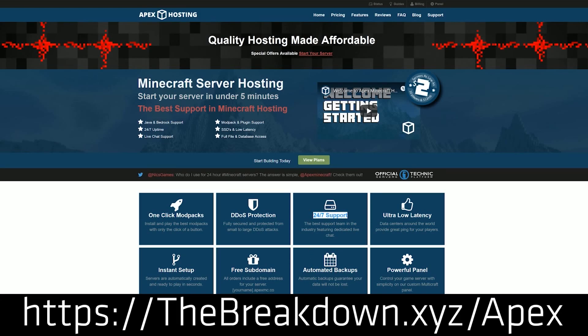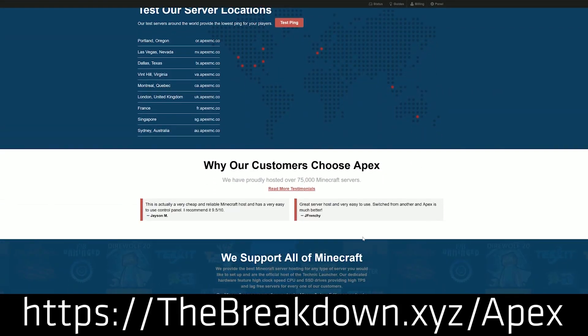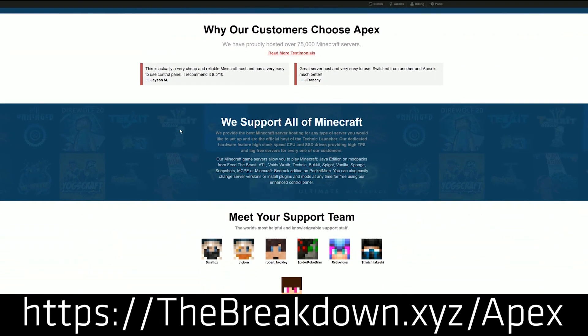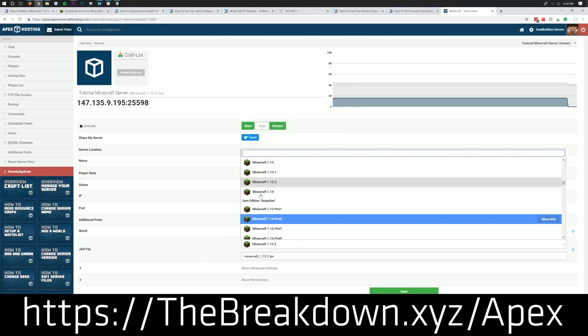If you want to set up a Sponge server, a Bucket server, or a Paper or Spigot server — Bucket, Paper, and Spigot are the same thing, we're going to talk about that here in a second — you can do it quickly and easily with Apex Minecraft Hosting in just a few clicks. It's super easy. We actually use them to host our own server, play.breakdowncraft.com. They are by far the best Minecraft server host out there. You can check out Apex at the first link down below, thebreakdown.xyz/Apex.